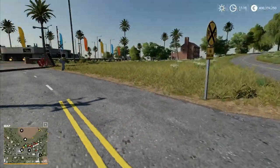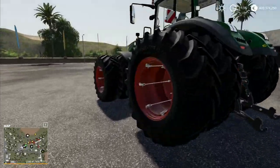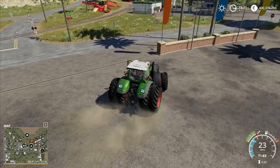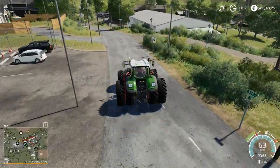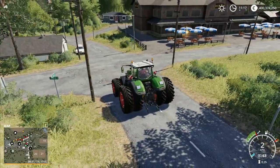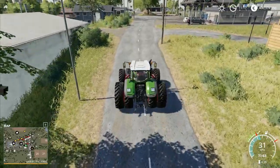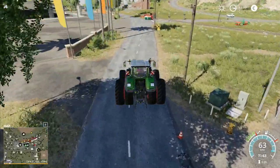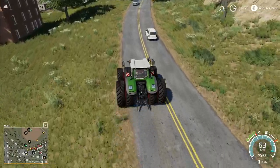I've had requests to test how traffic works — whether cars still collide with us. We're going to find an unsuspecting car and drive into it in the name of science and research. But first I also wanted to do some cotton harvesting. I've got the cotton harvester ready to roll, so we'll be doing cotton shortly. First though, let's go find a car and drive straight into it.